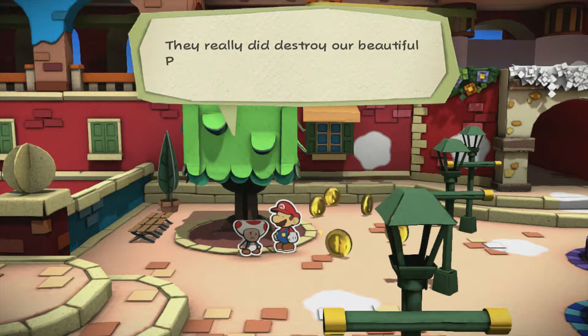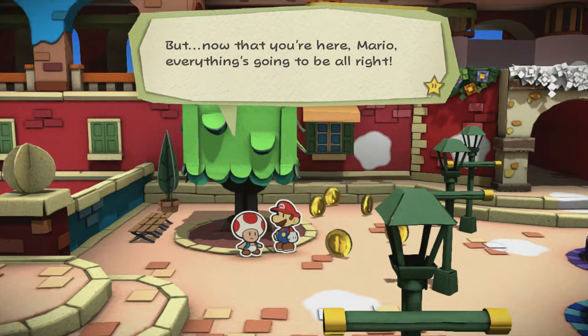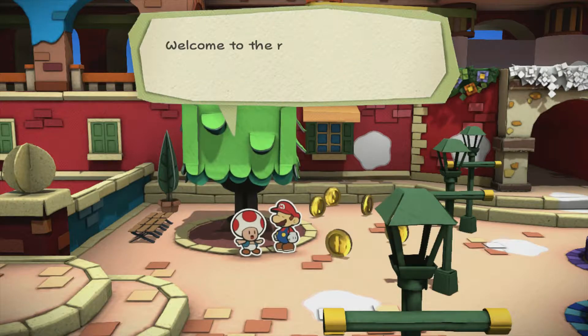Well, it wasn't a nightmare, it was real! They really did destroy our beautiful Prisma Fountain! But now that you're here, Mario, everything's gonna be all right! Please save us from a lifetime of crushing despair and sadness! No pressure! Dude, welcome to the right district, by the way!